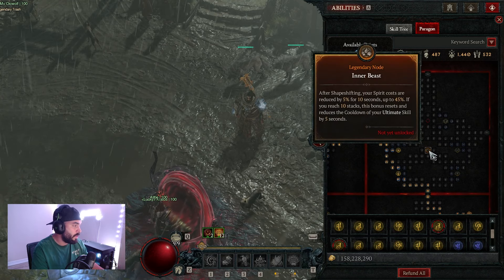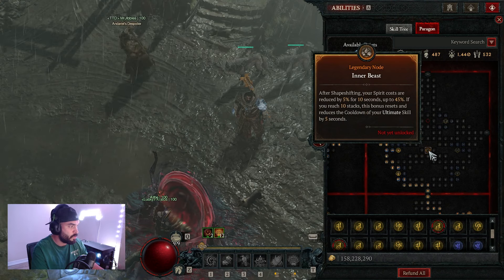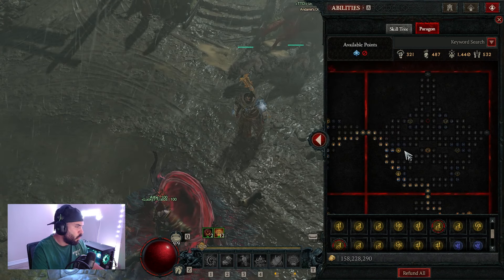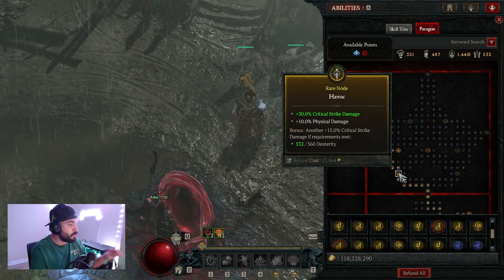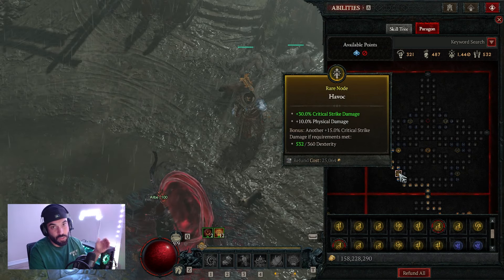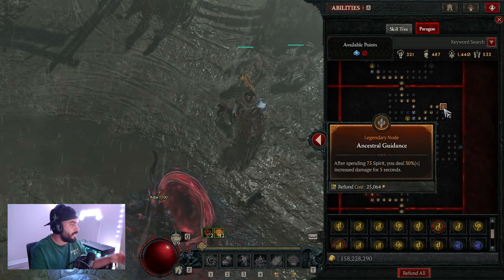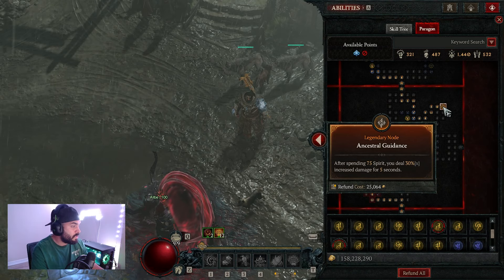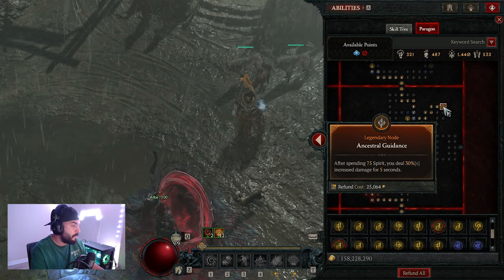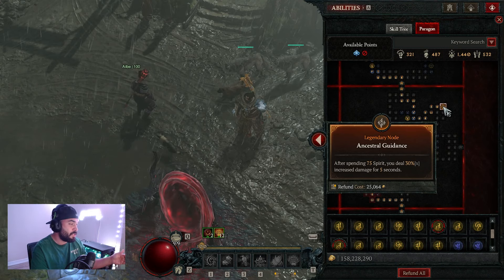For the fourth board, we're going inner beast. I didn't go the glyph or legendary node — I don't suggest it especially with starless skies or any spirit regeneration. What we really wanted here was the rare node giving 8% maximum life and additional critical strike damage via havoc. For the fifth board, we're going the ancestral guidance legendary node, which increases damage after spending 75 spirit — though I think they could rework this to 25 or 50 spirit with a bigger multiplier.